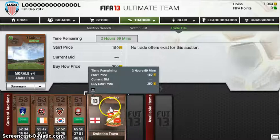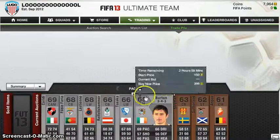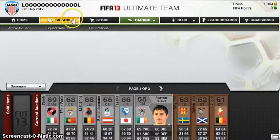We're back and we've put every single thing up for 200 coins by now. Most of it is bronze, but I've got a few silver cards here. Now I'm just going to take you over to my active squad.